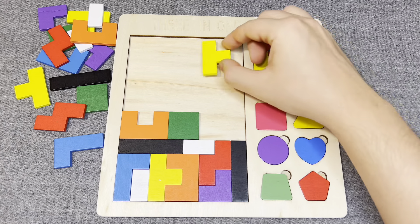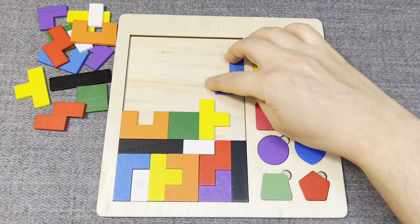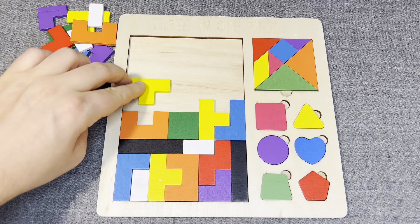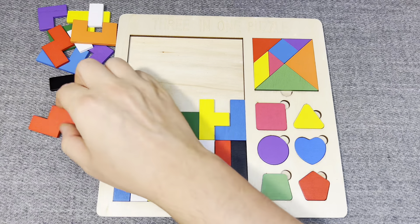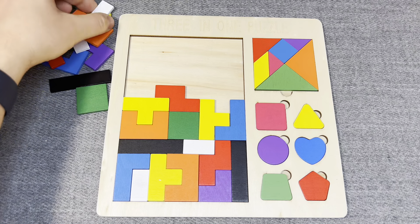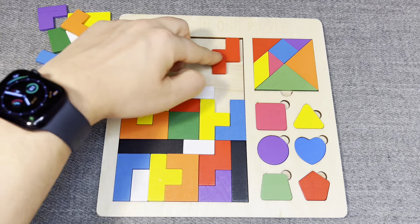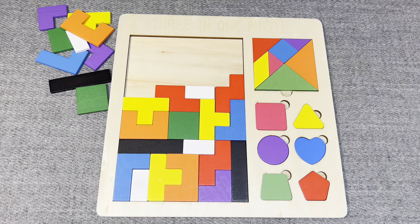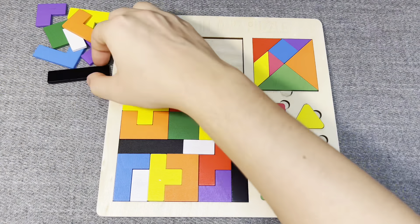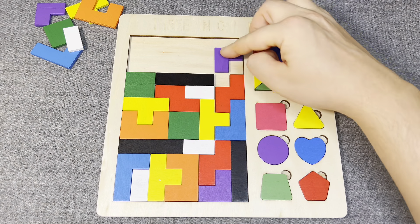This is green detail. This is yellow detail. This is blue detail. Oh, nice! This is yellow detail. This is red detail. This is white detail. Oh, nice! This is red detail. Oh, nice! This is green. Well done! This is black detail. Right!